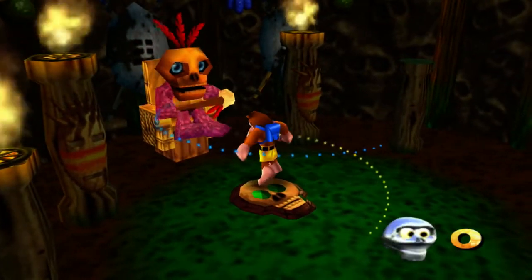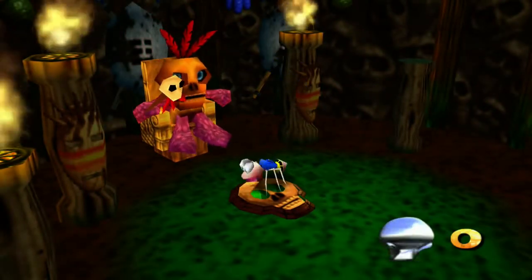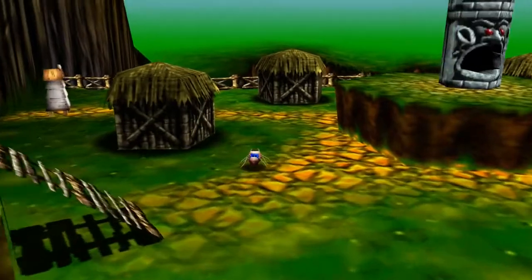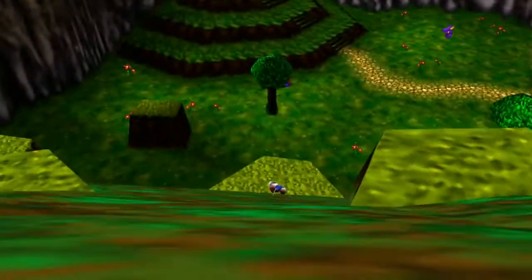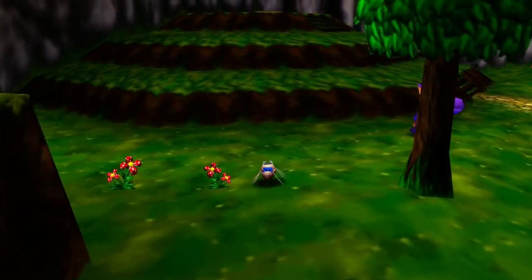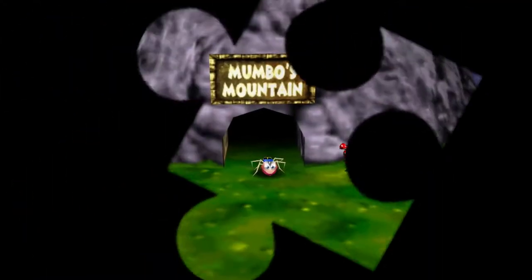The weird thing about that is that you can leave the world with that transformation and you don't turn back to normal. In most games, if you have a power-up specific to that world, you can't take it with you, at least from my personal experiences. So it's weird that you're able to leave with a transformation and take it to the overworld. Also, apparently I have a much easier time in this game compared to the N64 version — in the N64 version you cannot save your note progress, so if you die you have to get all 100 notes in one sitting, whereas in this game it saves them automatically.